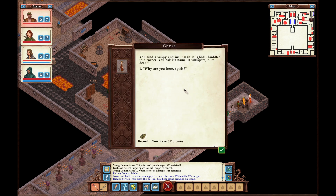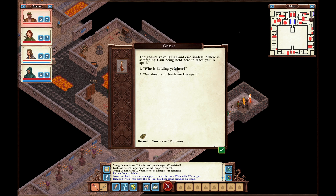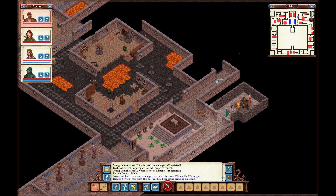You find a wispy, insubstantial ghost settled in a corner. 'Why are you here, spirit?' — 'I'm dead. Before I move on, I have a purpose.' — 'How did you die?' — 'Some imps used me as a plaything. I wish not to speak of it.' — 'What is your purpose?' — The ghost's voice is flat and emotionless: 'There's something holding me here — to teach you a spell.' The ghost quickly recites a holy ritual. It says if you have the strength, you can call allies to match the power of the demon kin. Okay, so that's what Divine Host was.